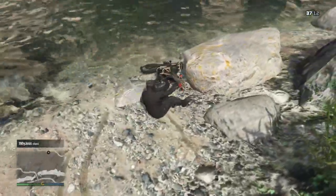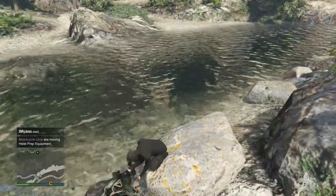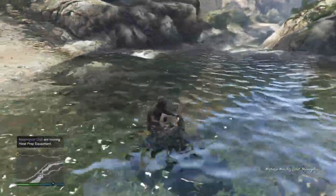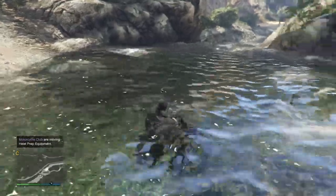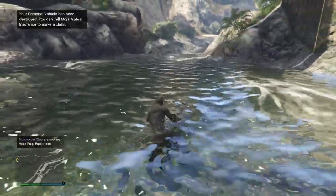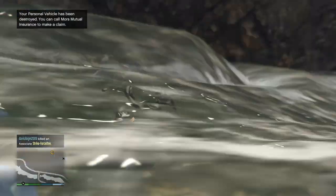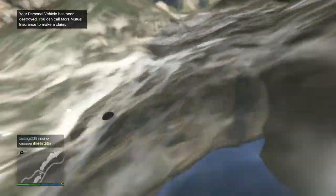So if my motorbike touches the water, your car — look — it gets ruined. Your personal vehicle has been destroyed. You have to call Morse Mutual Insurance and make a claim. It is insane.